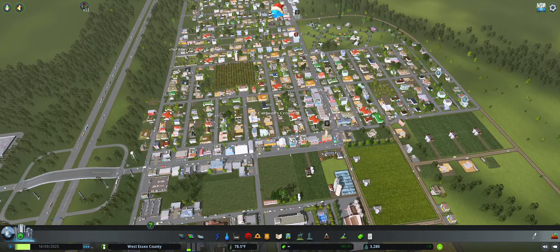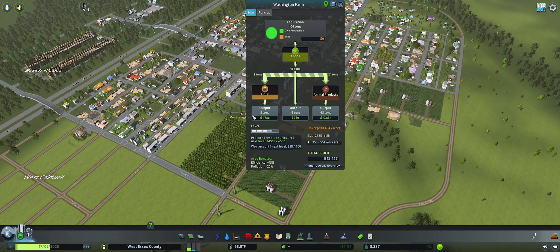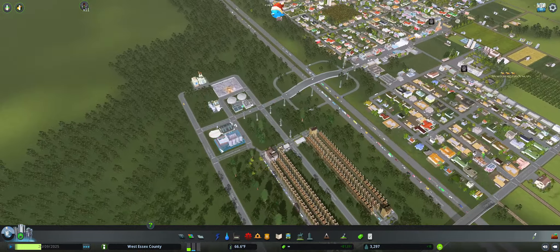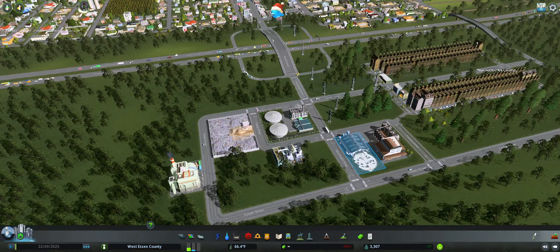I think we're doing well over here. I think we are doing well. We're getting almost to the point. Where's Washington Farm here? Okay. Some more workers. What if we thought about another one?